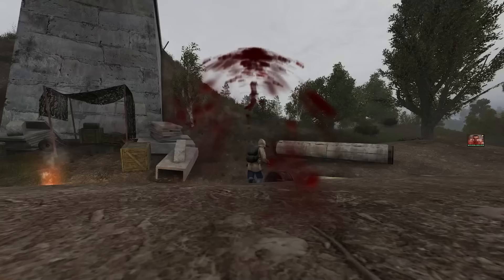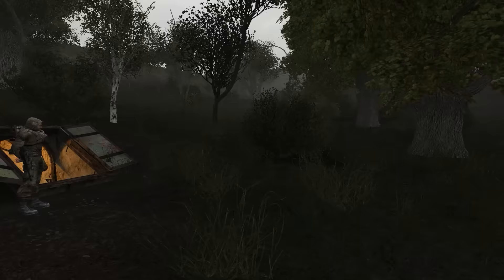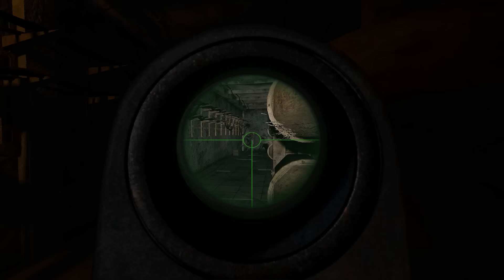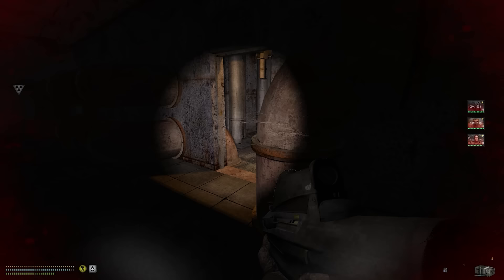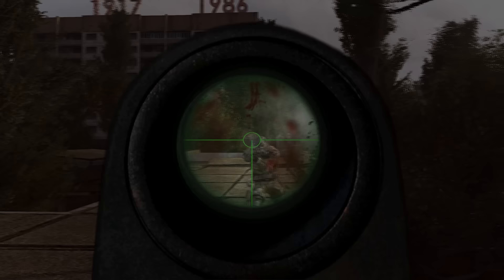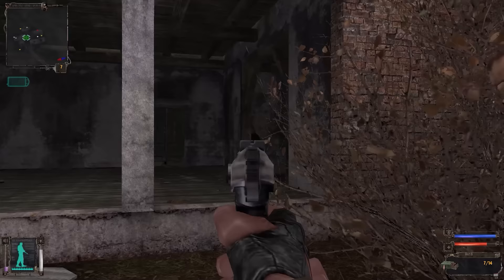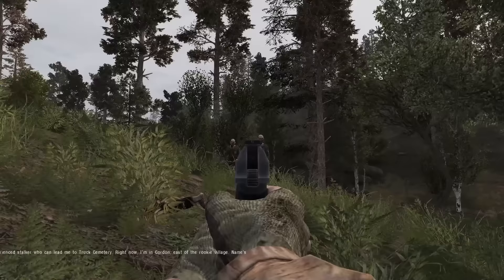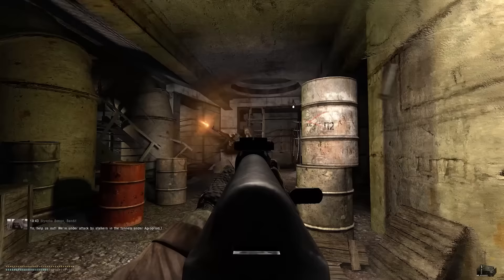Let's move on to gunplay, which has been tightened way up for Anomaly. Anomaly's combat still maintains those brutal Stalker gunfights where bullets to both you and enemies are extremely devastating, and headshots are pretty much always a one-hit kill unless your opponent is heavily armored. The biggest difference is that weapons are much more accurate and true to real life. Going from starting with guns so weak and inaccurate that players thought their bullets were literally disappearing, to guns that more or less hit where you're aiming from most distances — it was a breath of fresh air. Sublime.